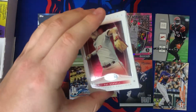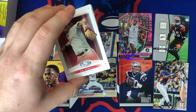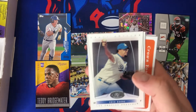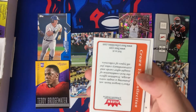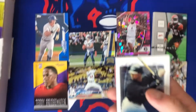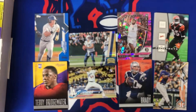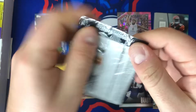This is 2004 Draft Edition — getting a little older here. Pat Burrell, Eric Gagné — wow, that's a throwback — Frank Thomas — wow, these are nice. Carlos Delgado and Lyle Overbay. A lot of throwbacks there.